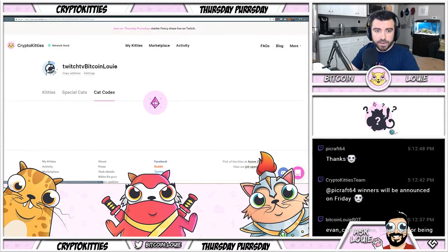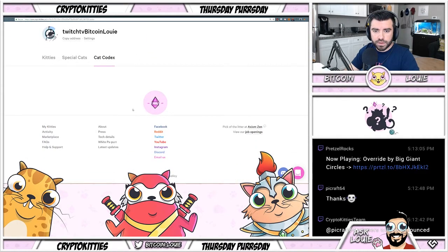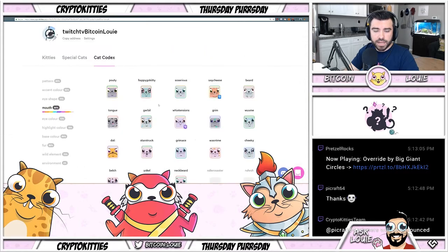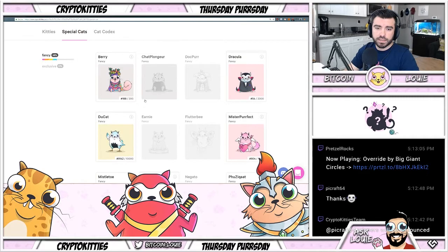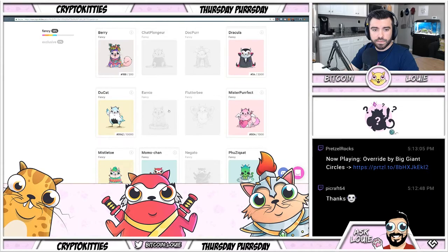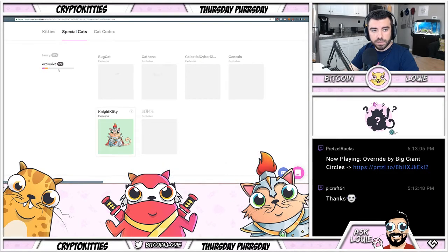Something cool — if you go over to your profile you've got the Cat Codex. It shows you all the traits: patterns, accent colors, eye shape, mouth, eye color, highlight color, base color, wild elements, environments. I thought it was cool that they came out with this so you could look up all the cats with a specific trait instead of doing a filter search.